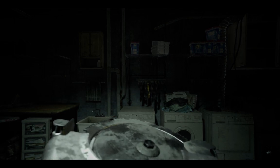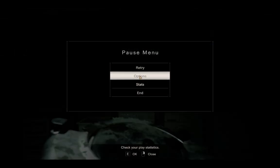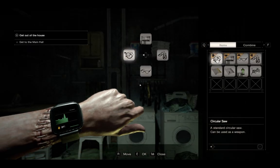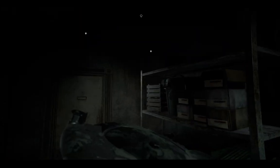Hi guys, this is Ola Lonsad and today I'm gonna be showing you how to use a circular saw in Resident Evil 7 Madhouse difficulty. Today we have Madhouse difficulty and we're gonna be using a circular saw only. I'm gonna show you how to properly use the weapon itself.